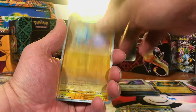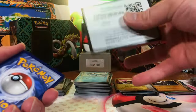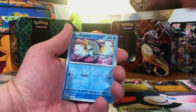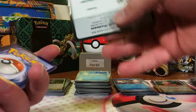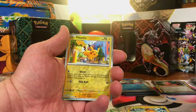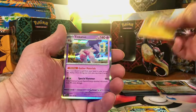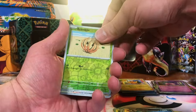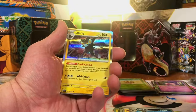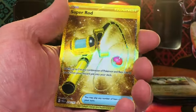Glimmette Reverse. Pincurchin Reverse. Garganacle Hollow. Knackley Reverse. Bridgie Bax Reverse. Fourth Worm Hollow. Knacklestack Reverse. Pikachu Reverse — very nice, love that Pikachu. And Tinkaton Hollow. Bramblin Reverse. Tandemouse Reverse. Luxray Hollow. Super Rod Reverse.